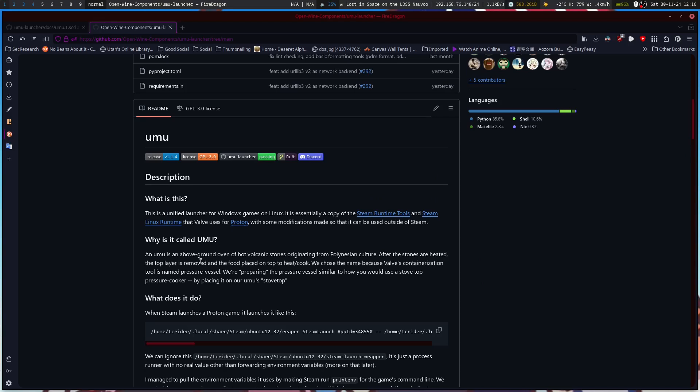What I really like is that Umu is an above-ground oven of hot volcanic stones originating from Polynesian culture. After the stones are heated, the top layers are removed and the food placed on top to heat or cook. They chose the name because Valve's containerization tool is named Pressure Vessel — they're preparing the pressure vessel similar to how you'd use a stovetop pressure cooker by placing it on the Umu's stovetop. Again, this is for all of your games.